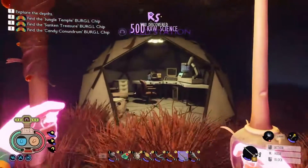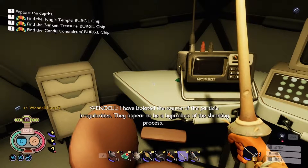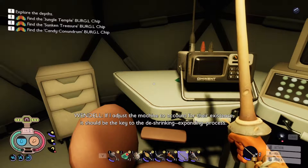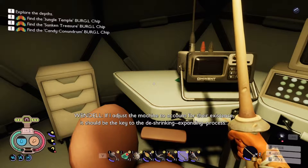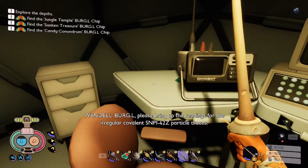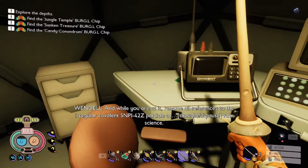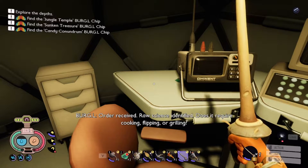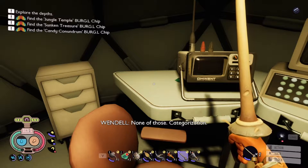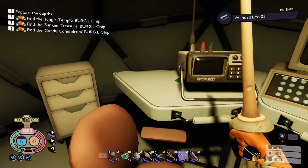A field station! Oh, there's a tape here. 'I have isolated the source of the particle irregularities — they appear to be a byproduct of the shrinking process. If I adjust the machine to account for their existence, it should be the key to the de-shrinking — expanding — process. Burgle, please rename all references to the irregular covalent SMPI-4-2-Z particle to raw science.' Order received. 'Raw science identified — does it require cooking, flipping, or grilling?' No, none of those. Ha, all right — I guess we keep looking.